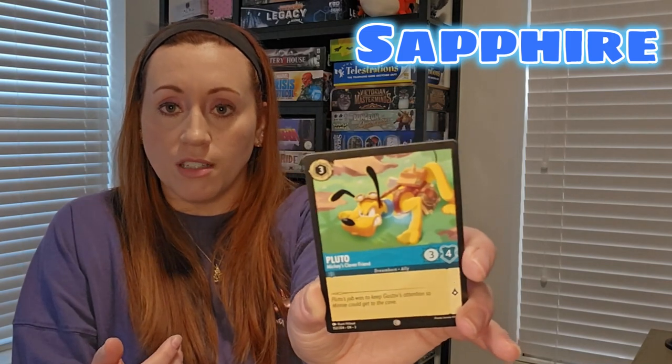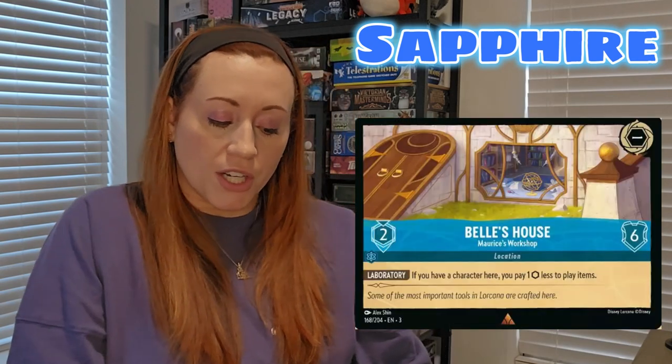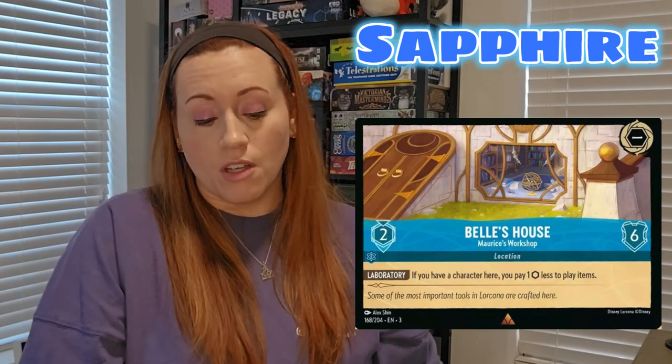You've also got Pluto — he doesn't have any special abilities per se, but he's a little tougher for this deck. And then you have Belle's House, Maurice's Workshop: if you have a character there, you pay one less ink to play items. So that's what Sapphire is big about — items.